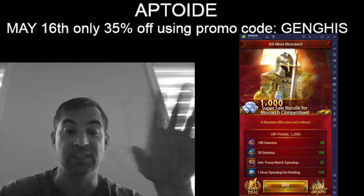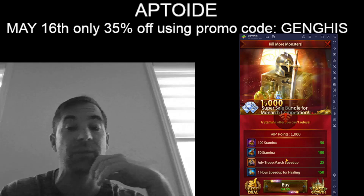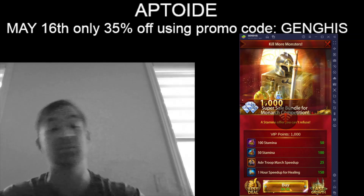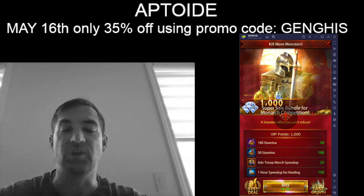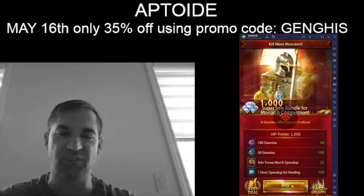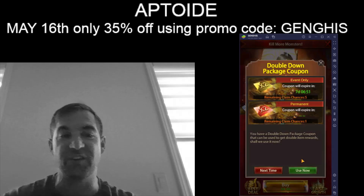Right away I know Aptoid is working because it's now showing American currency — $4.99. Usually that says $6.99 for me in Canadian dollars. One of the really good, often-overlooked things about Aptoid is that for people who are not American, you actually get a consistent price. These packs for just a five-dollar pack usually cost me somewhere between $6.99 to $8.50, and it changes all the time.